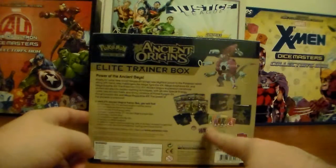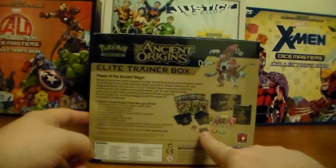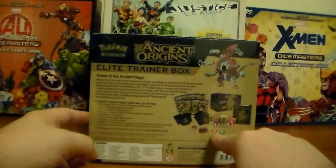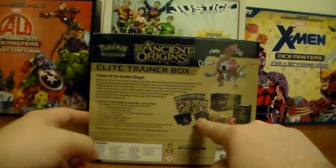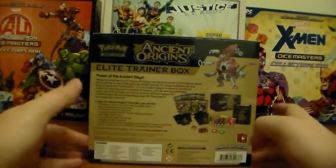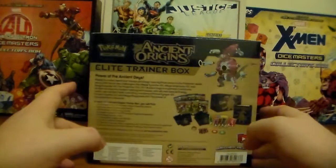It comes with Energy Cards, Dice, Dice Counters, Poison Token and Burn Token. It comes with Sleeves. This is also a Card Holder. And it comes with a Pack.